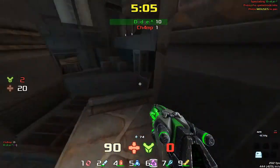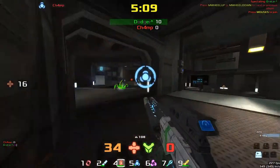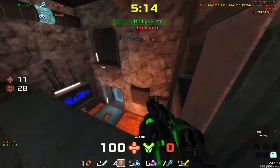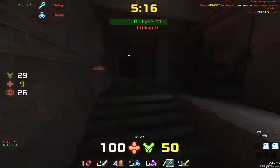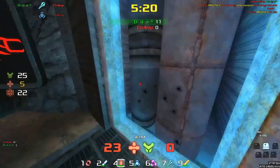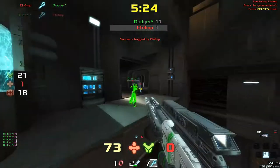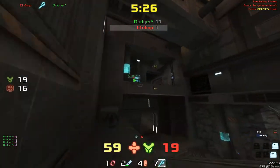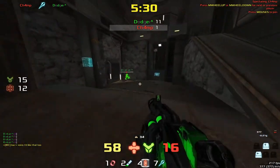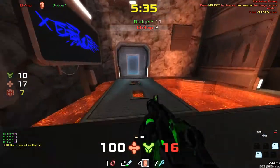Ten to one the scoreline, five minutes remaining. Dodger makes a little bit of a misplay on that jump, Champ goes through and kills himself — we're now ten to zero. Dodger goes on a bit of a steamroller, trying not to make too many mistakes. Dodger gets taken out by Champ — Champ should be able to capitalize on this and get this kill, but he just can't quite finish Dodger off. Two to eleven.